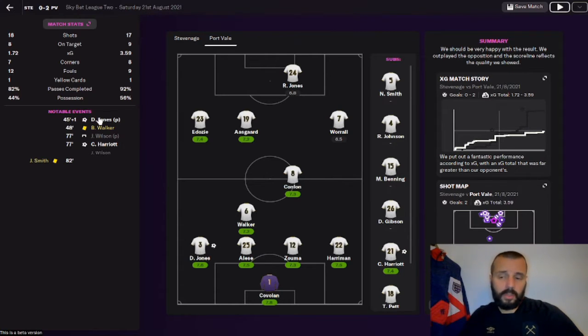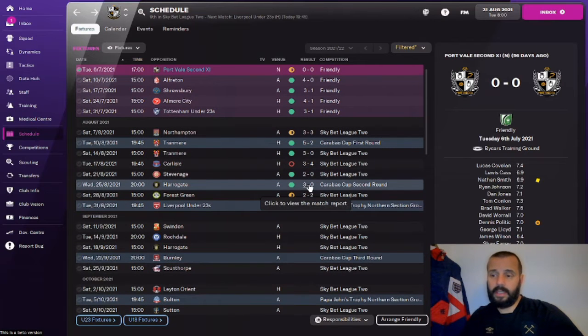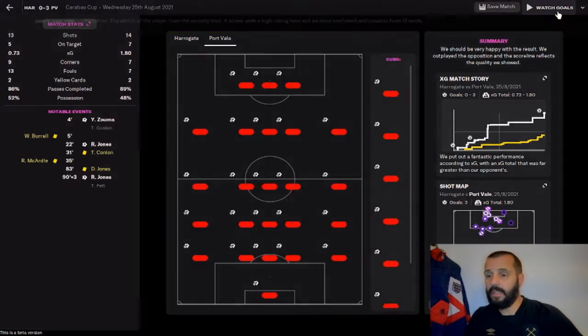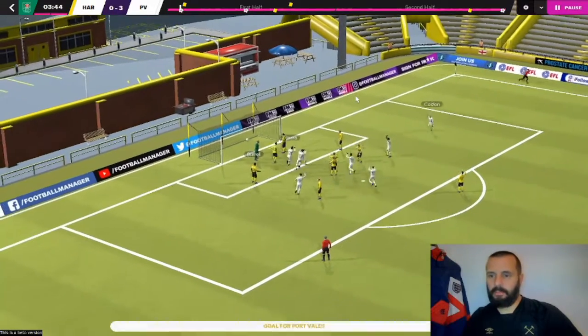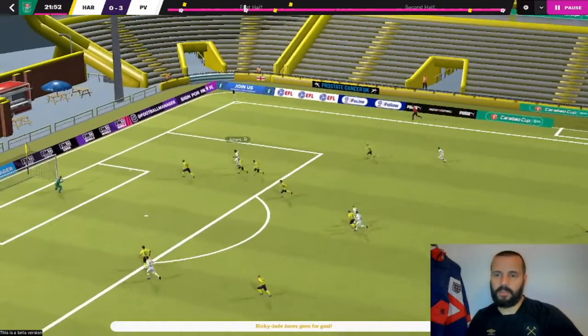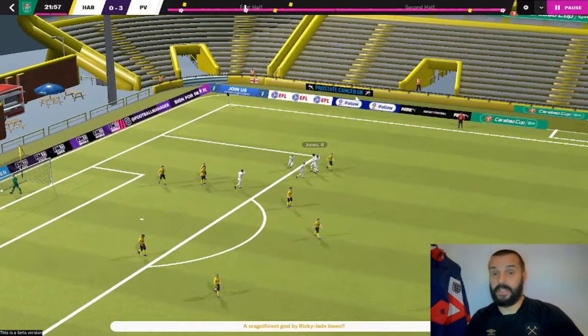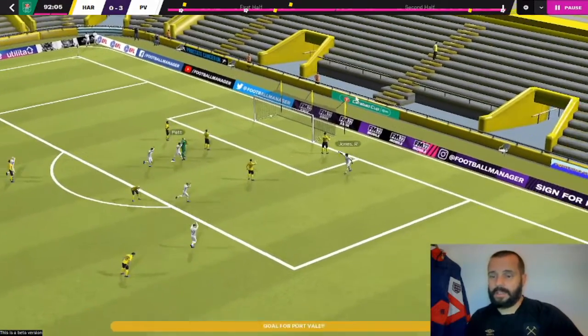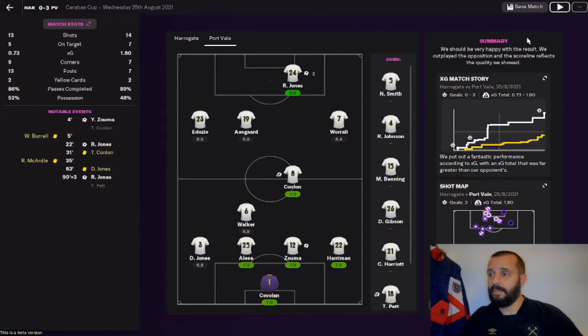Just the one loss and one draw so far. In the Carabao Cup second round we drew Harrogate Town away, another League Two side — happy with the draw and we progressed to round three. Johan Zuma headed in from a free kick on 4 minutes, then on 20 minutes Ricky J Jones decided to steal the show — taking it from inside his own half through the entire team and firing it across the keeper. Then in the 92nd minute Pet's shot fell to Ricky J Jones for his second of the game. He has come here and is scoring goals like mad.